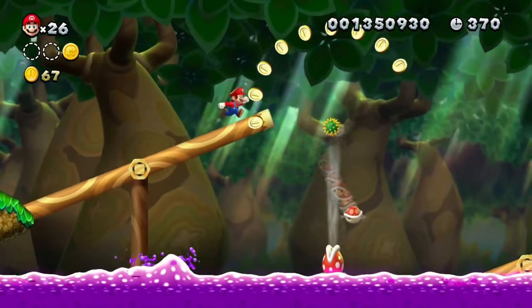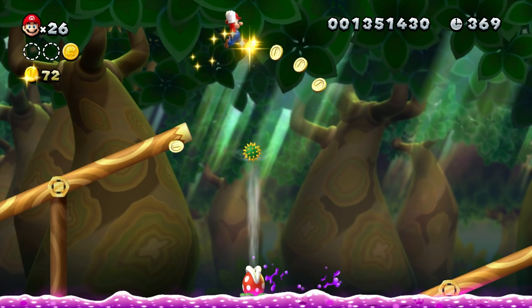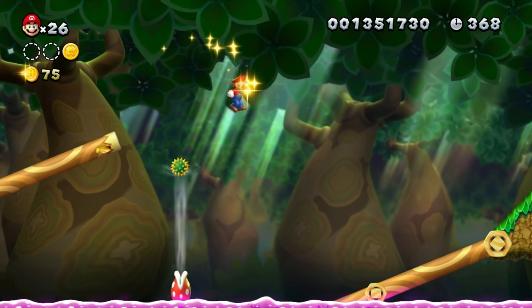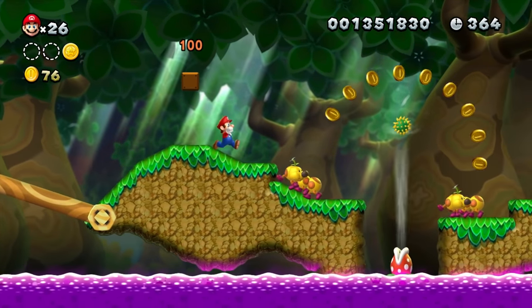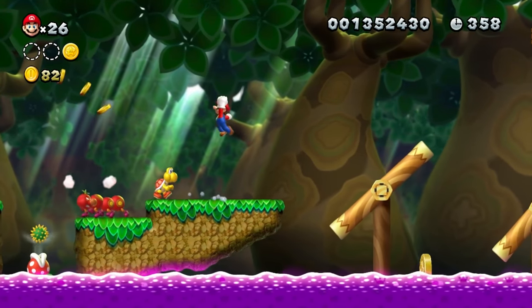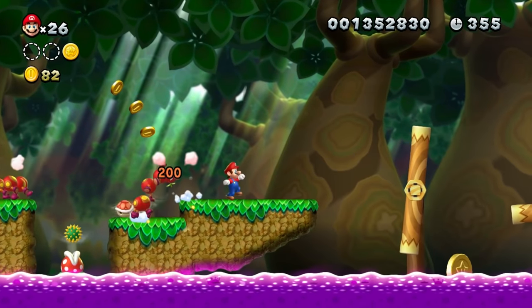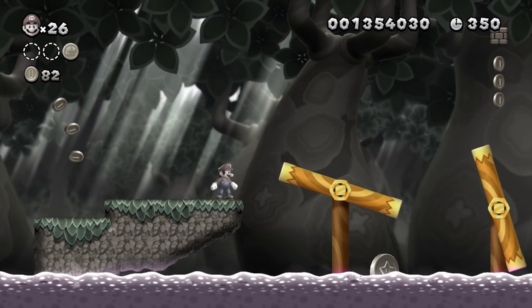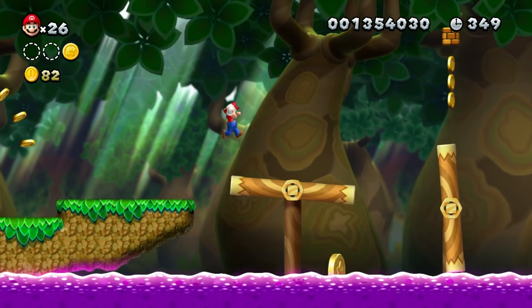Back up top, the basic seesaw mechanic has now become more challenging. There's a bigger gap to jump, the platform now dips into the poisonous water, and we see our first interceptor. These are enemies that periodically appear between platforms to make you consider timing, as well as jumping and landing. We get another jump with another interceptor, this time with wigglers on the platform, so you'll have to bounce off their backs to proceed. It adds a slight wrinkle to the basic jump.